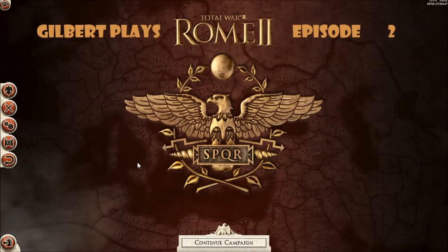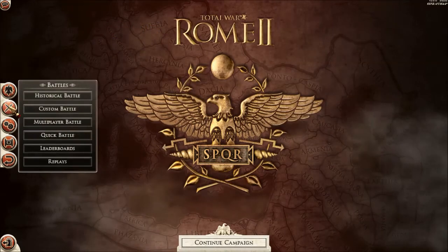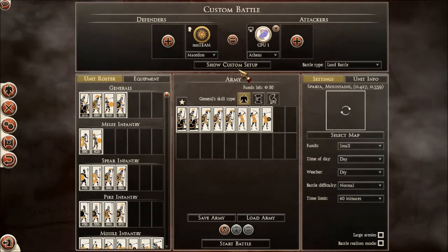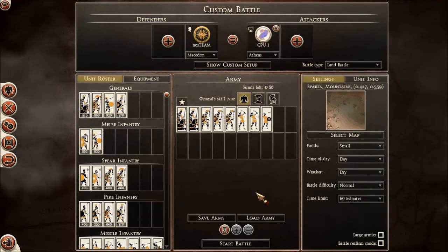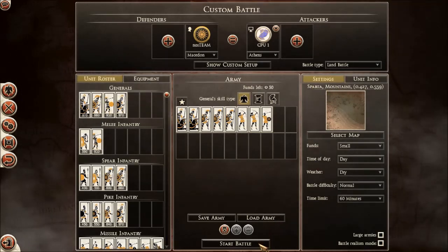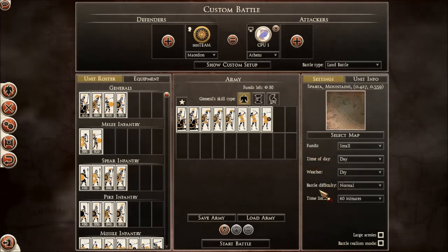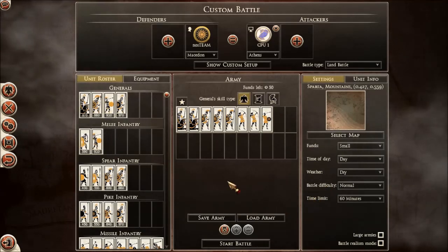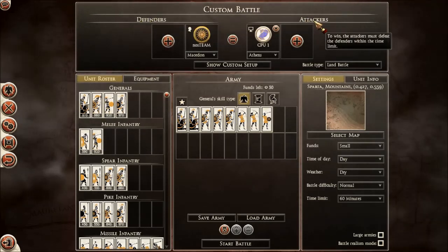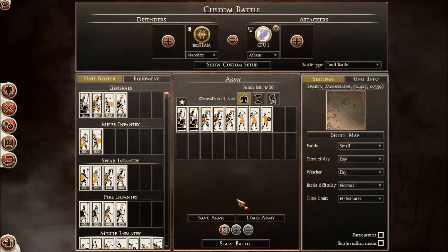Hello everyone, this is Gilbert and I'm playing Total War Rome 2 again. This is my second game — I'm going to do a custom battle. I am Macedonia battling Athens. I set the map in Sparta in the mountains, which I've never tried before. It's a small fun daytime, dry weather, normal difficulty. This time I put us as defenders and made the CPU the attackers, so the AI will attack me.